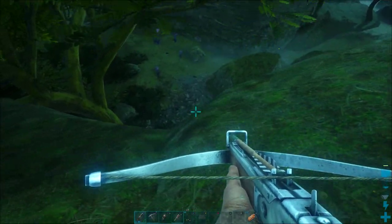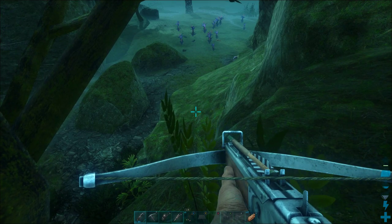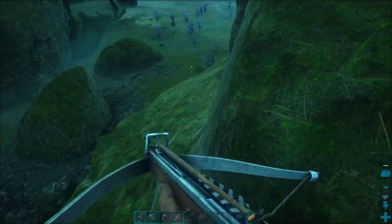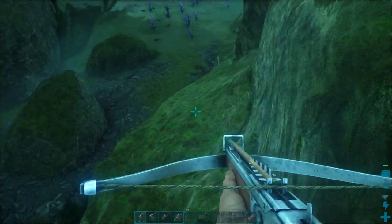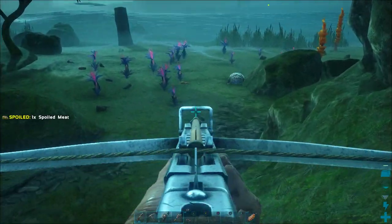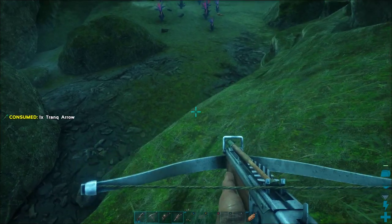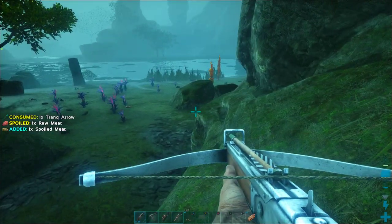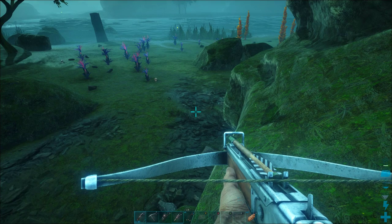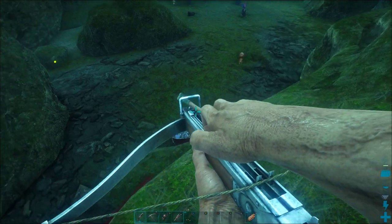I've got some tranq arrows loaded up here and we're just going to see if we can knock this guy most of the way out from above him. He is a little hard to hit from this position so I'm going to get a little risky here and jump down onto this ledge. You don't want to get too close to a frog because while you're tranking a frog they actually can trank you — they've got potent enough venom with their tongue that if they lick you a couple times you may pass out and then you're pretty much dead, especially in the bog.